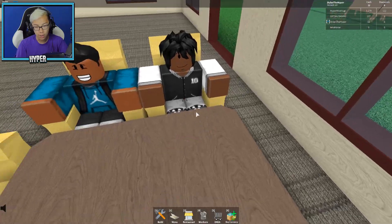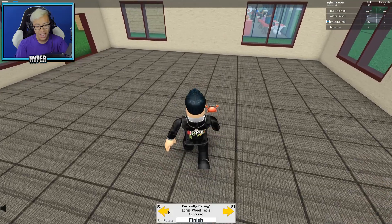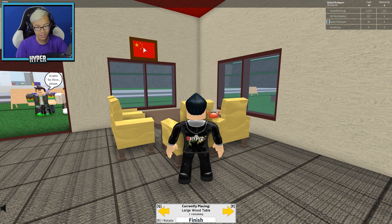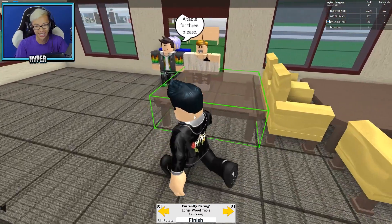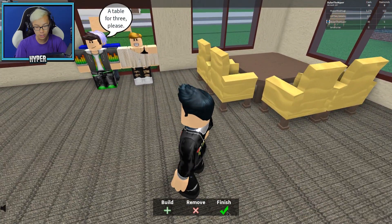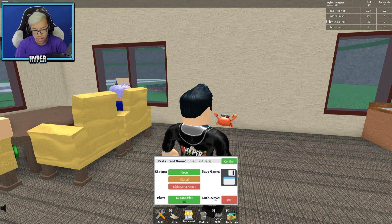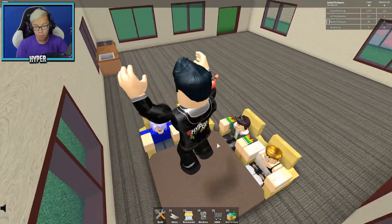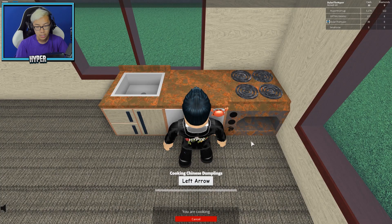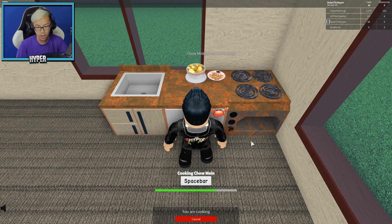Are these guys done with their chow mein? Let me collect the dishes. Never mind, I guess you guys weren't that hungry. Let's go ahead and build — I think I can add the Chinese flag right now. I'll just add it right above the window — gotta represent the culture. Table for three, let's serve one more group. You guys can sit right here. Let me save the game as well. What would y'all like to eat? A lot of you guys want chow mein, and then you want Chinese dumplings — somebody finally wants something different.